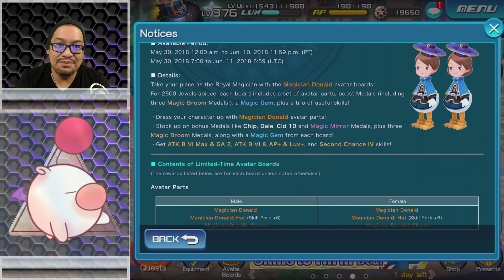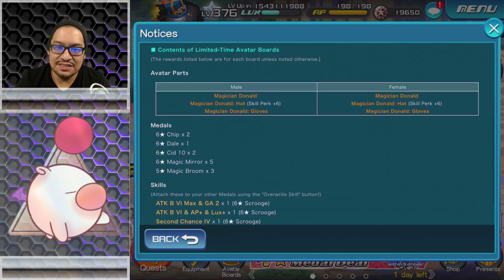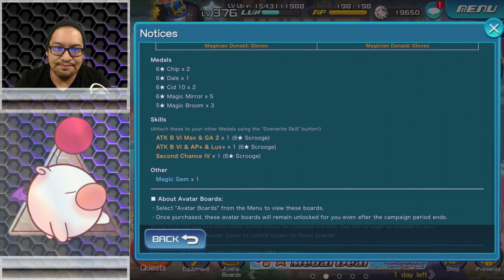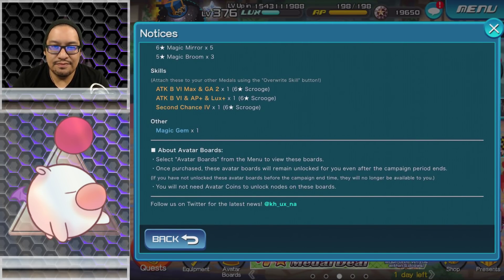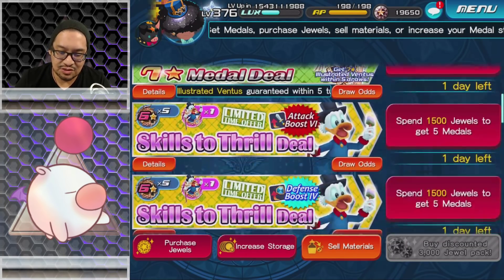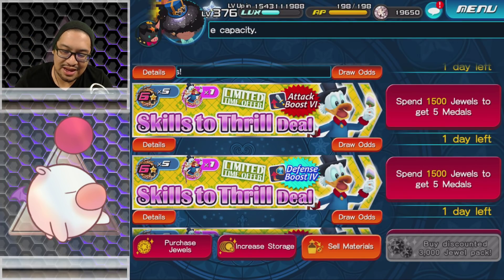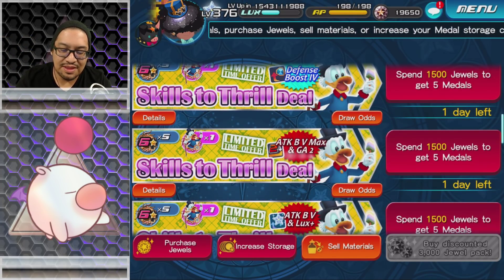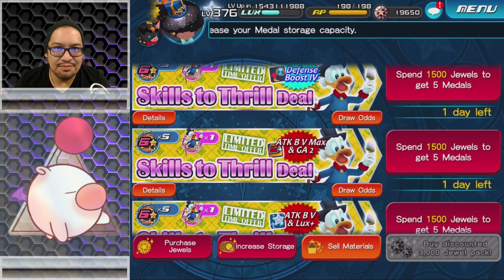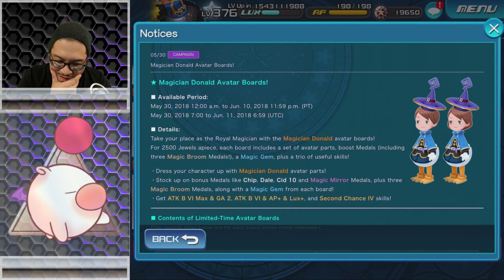Definitely for me personally, I think I'm going to buy both of these for the AB6 Max Gauge 2. That is an AB6 Max Gauge — yeah, it is, wow, okay. So the hat is going to have a skill perk of 6, we've got gloves, we've got a magician Donald setup, and we've got a magic gem. Right now I still need to buy the storage, but we do still have the Skills to Thrill. AB6 Max Gauge 2 is nice.